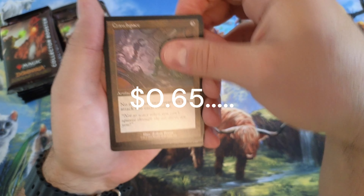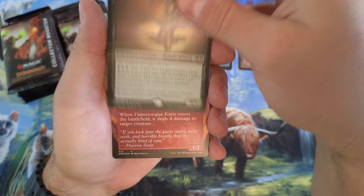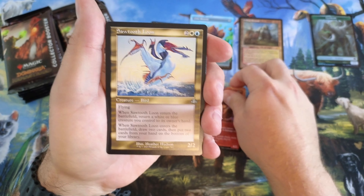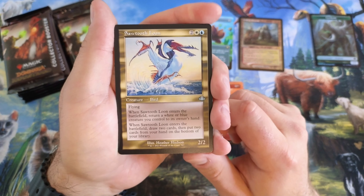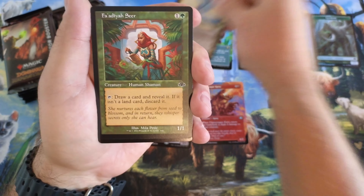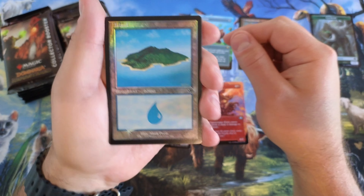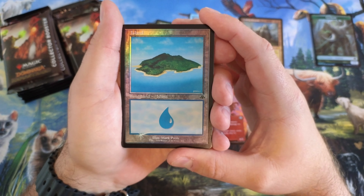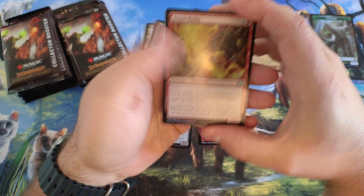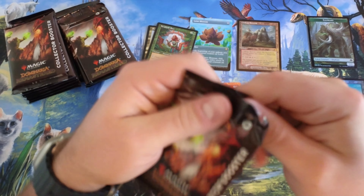Crawl Space. Dimension Master. Sawtooth Loon — I remember this one from back in the day. I thought... maybe it wasn't a rare back then. Oh, look at that island. Is that the original island art? Mark Poole.